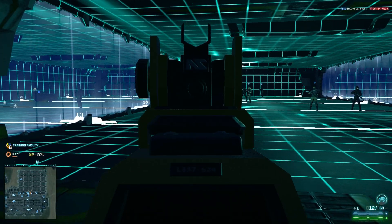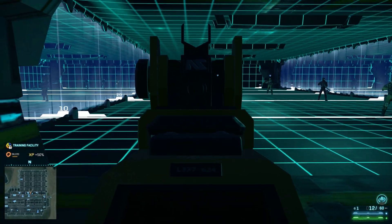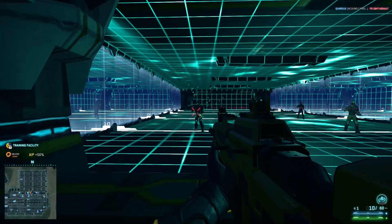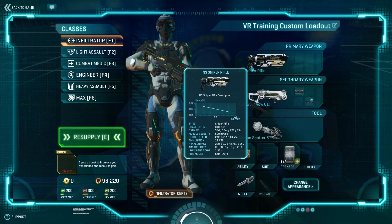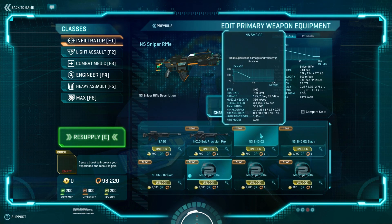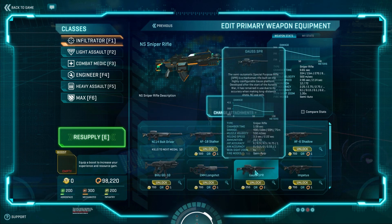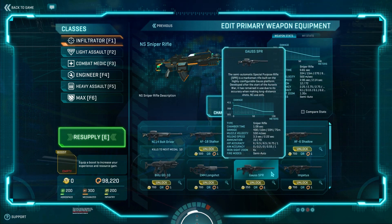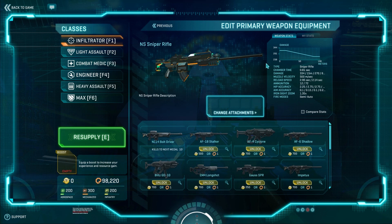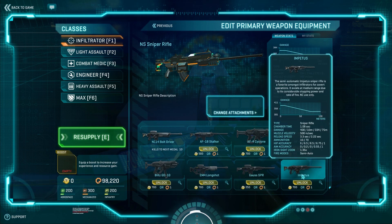Now, this is broken right now — unless you have 6X optics on it, which I'll throw on in a second, you can't ADS with it. I'm not going to spend too much time on this because this is probably the weapon I'm least concerned about. It doesn't have the rate of fire listed here, but you can see it does 334 damage. Comparing that to the other semi-autos like the Gauss SPR and the Impetus, it's lower, so I'm going to guess it has a higher rate of fire. It has a faster reload time, but I don't know if that's going to quite make up for the damage.